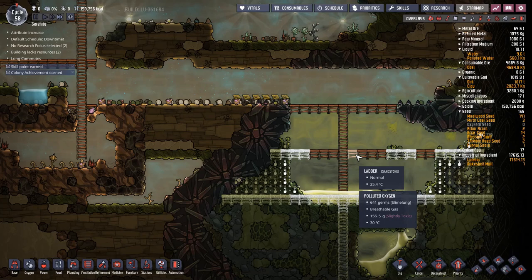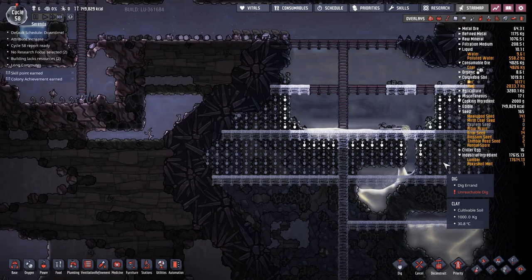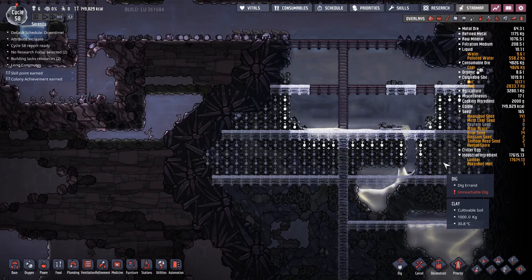As you can see there's lots of polluted oxygen and slime lung, but I'm not letting any of that slime lung out just yet. Once they've dug out some of the sedimentary rock, I want some for making ladders. I'll queue up more ladders using sedimentary rock because it's close by and there's no point making your dupes travel long distances.